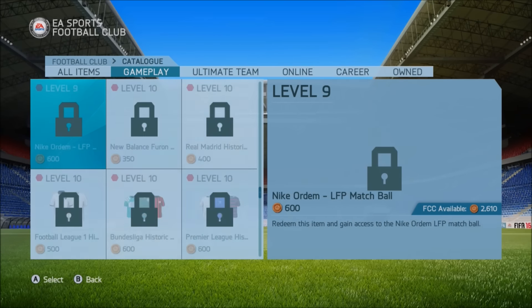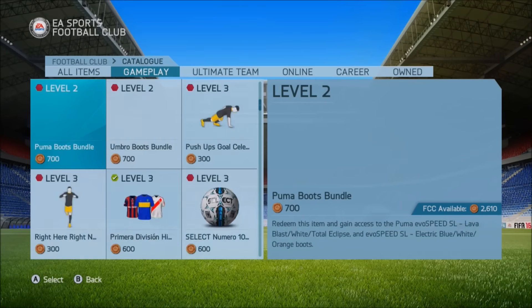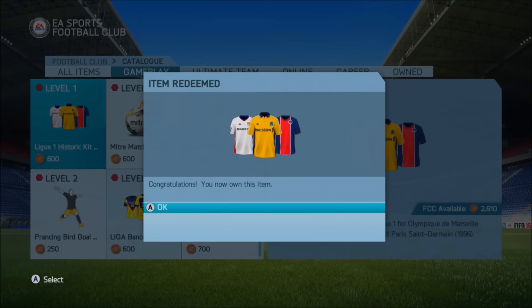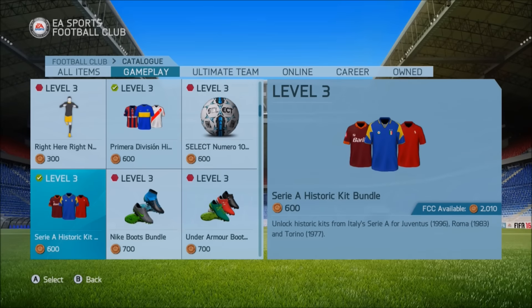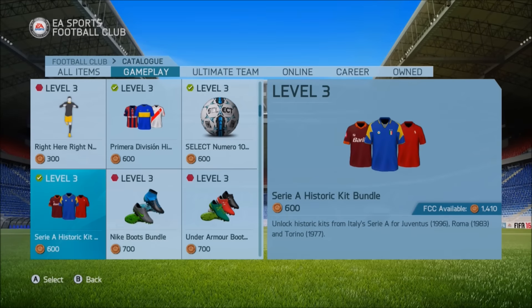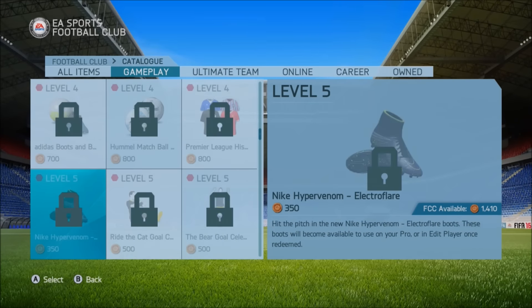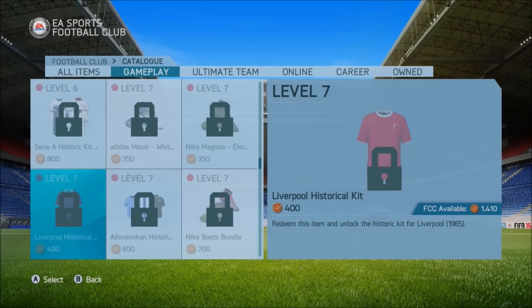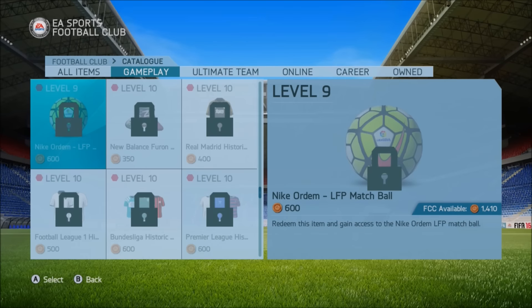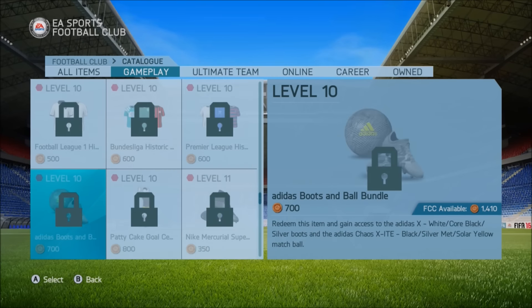You can also redeem the balls. Some of them — for example the official Premier League ball, the official Liga BBVA ball, and all the ones for the Bundesliga — they all sell for like two or three hundred coins as well. So you can sell all those on, and you can quite easily make around about 5k just from doing this.